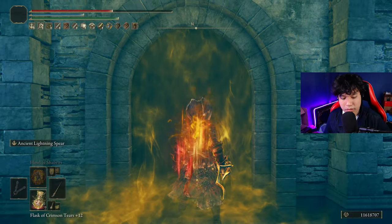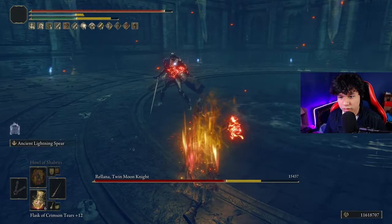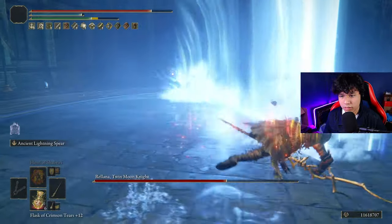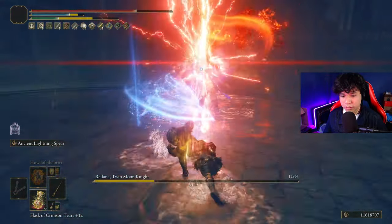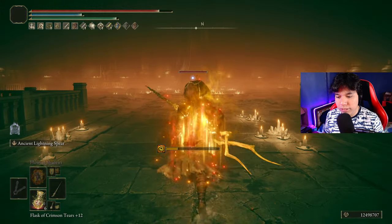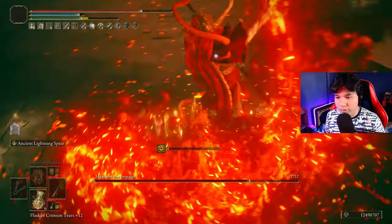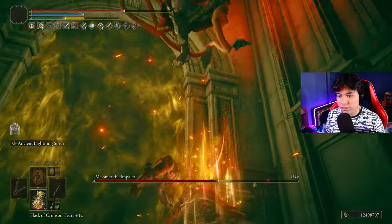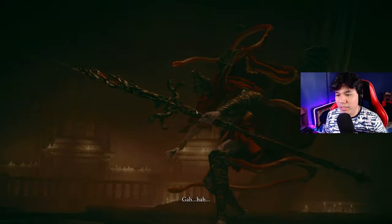Oh my god, let's go! Healing mid-fight, getting away from dangerous attacks, and stepping into the water to land hits. We run a little bit, use the skill, and that's amazing — we can really do that. Oh, I could have charged it there, that's very bad. No serpent — let's go, nice!